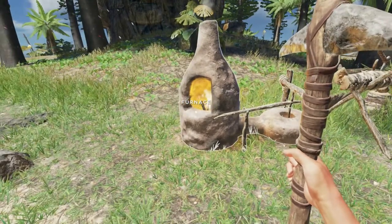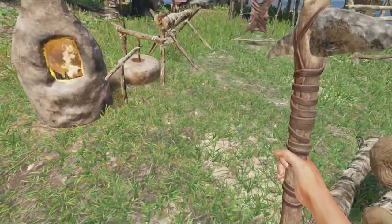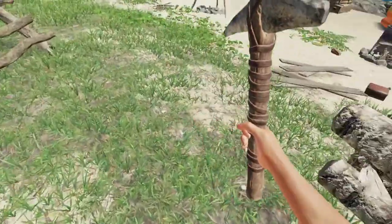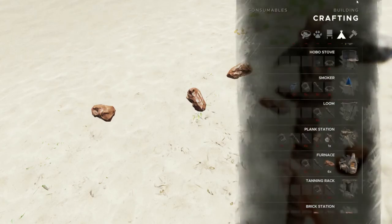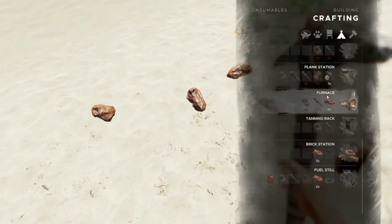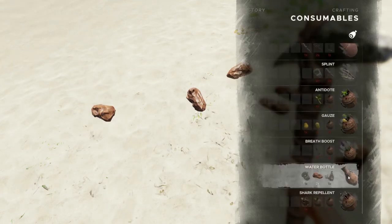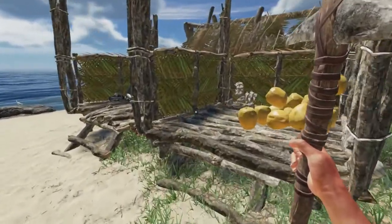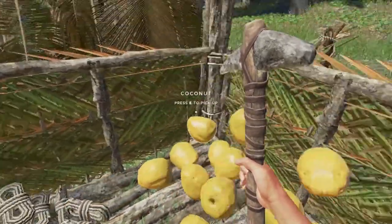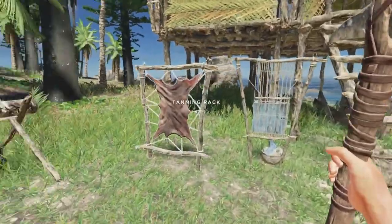Let's position it like so. Now I've got another workstation here — that gives us our furnace. For the clay water bottle, we need two clay and a lashing, so I'm going to grab two clay and a lashing.